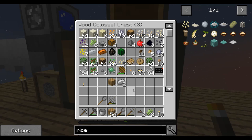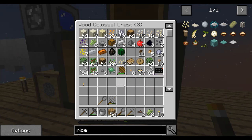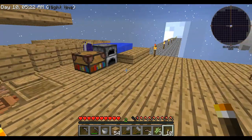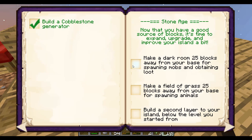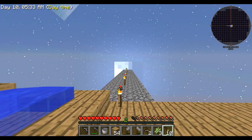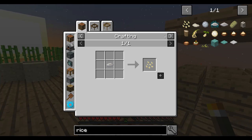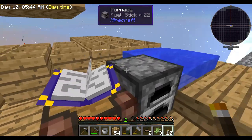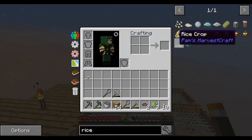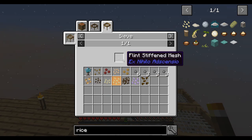I've got regular sand left in here that's going to be pretty useful at some point, so I'm not going to turn it into snad just yet. I am determined to make a dark room of sorts today, and I'm going to work on that next. I'm going to be sieving some rice in order to get rice seeds. I'm going to need to sieve with the flint stiffened mesh that I've got over here, and what I need to sieve is going to be dirt.